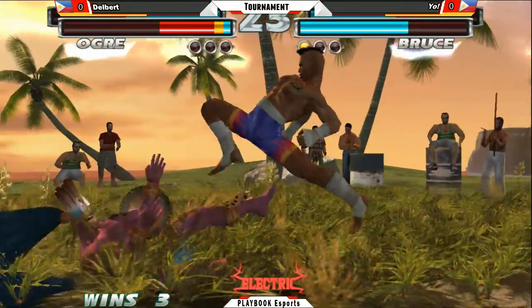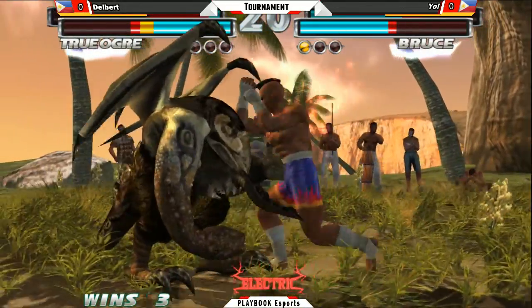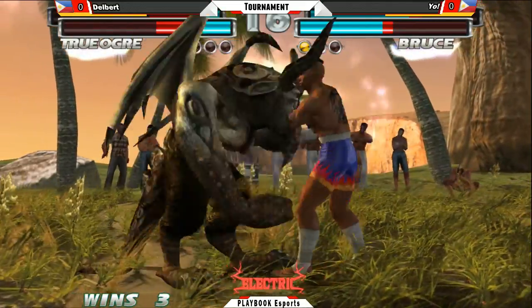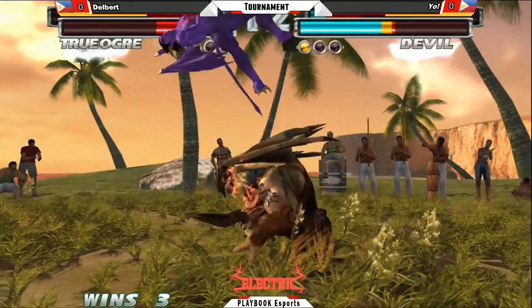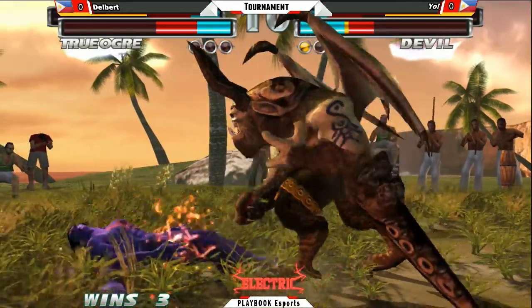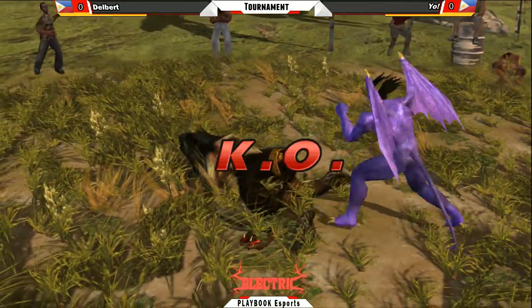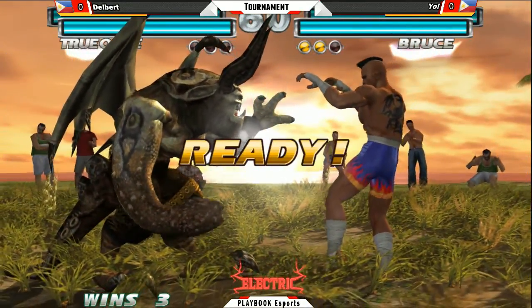Big 3-2-1. Oh my god, he actually gets a combo after that even though it doesn't fully launch. Down forward 2 into the waning moon — this is going to be big damage. Punches the tag into the down forward 1-2 horn. 10 seconds on the clock. Gets caught by the 1-1-2, and that is 2 rounds straight for Yo, trying to even out the set.